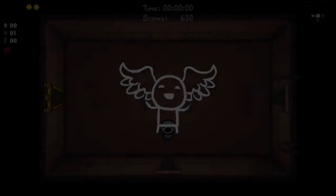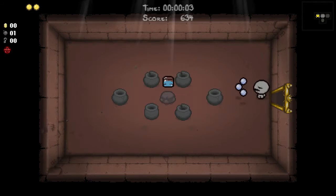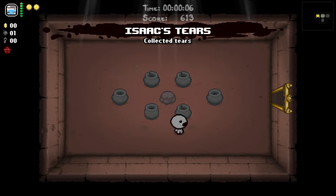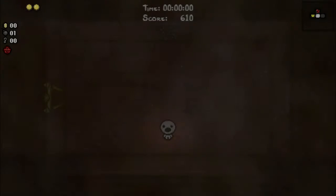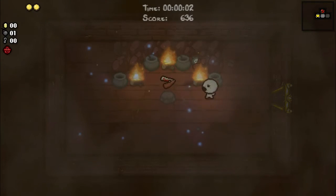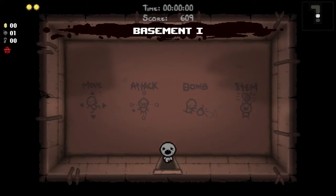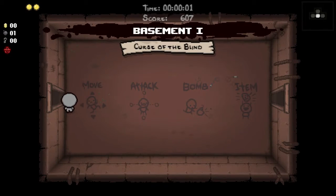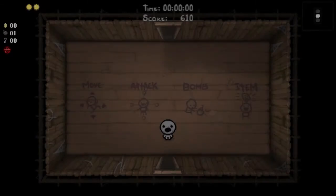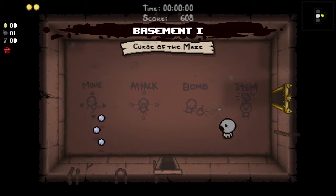Hello and welcome to episode 68 of the Binding of Isaac 100% completion series and we are playing Keeper, which is a new character we unlocked just recently. It is an extremely difficult character to play because instead of hearts we have two coins as our hearts, and that's all we get. So you have to be really, really careful playing this character. You also start with Triple Shot, which is quite nice but slow.